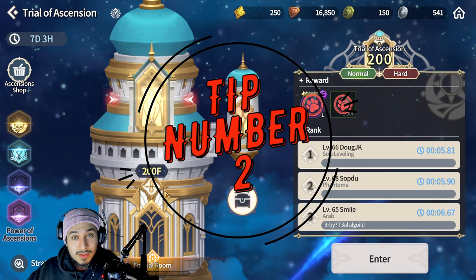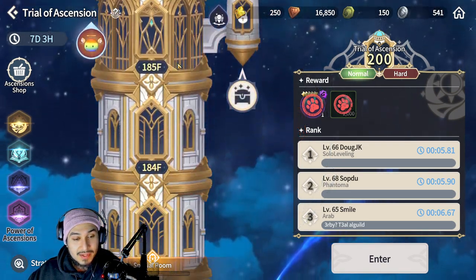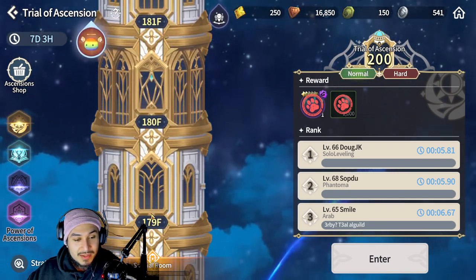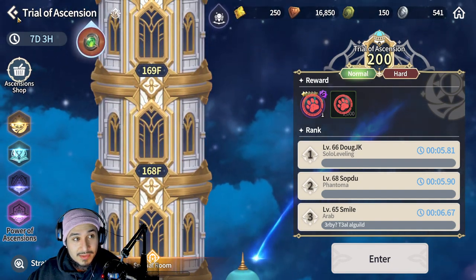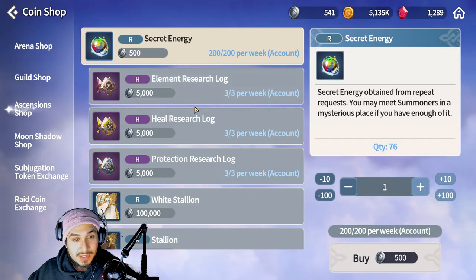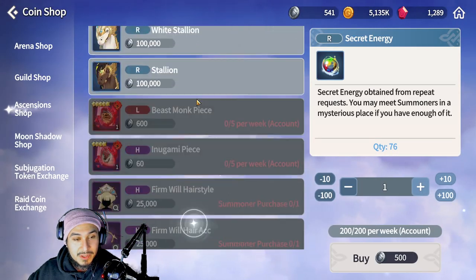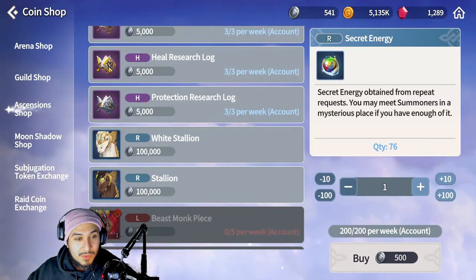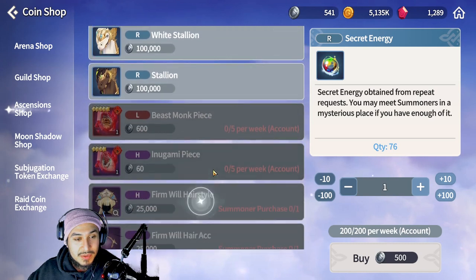The second easiest way to increase your power is by doing the Tower of Ascension or the Trial of Ascension. You don't have to get to 200 right away, just get as far as you can and collect the coins. I would recommend not wasting coins on most stuff — mainly focus on getting the research logs and maybe the secret energy if you want one of the secret dungeon monsters.